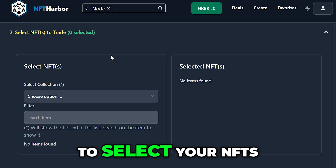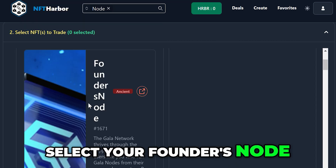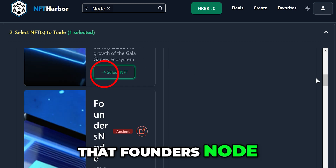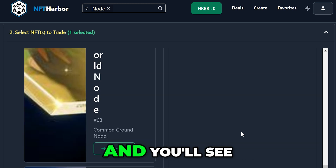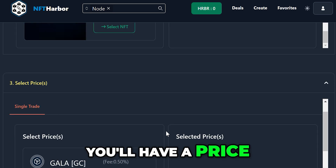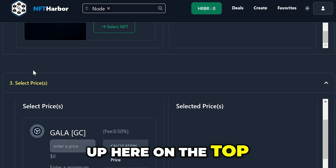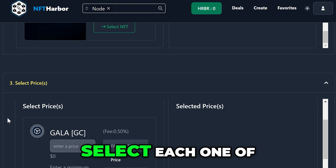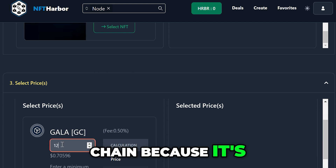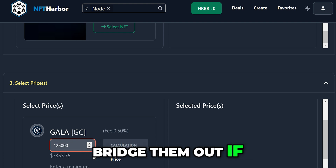Once you select that, you can scroll down to select your NFTs. We're going to go to node and then you're going to select your Founders Node. Once you've selected that Founders Node, we're going to scroll down to the bottom and you'll see the price. If you select multiple, it'll give you tabs up at the top and you'll have to select each one to make sure they have a price. I just select Gala Chain because it's what I get with my nodes, so I can combine it and bridge it out if needed.